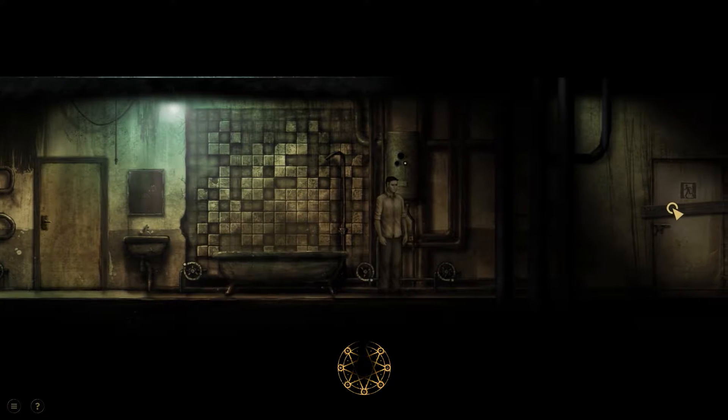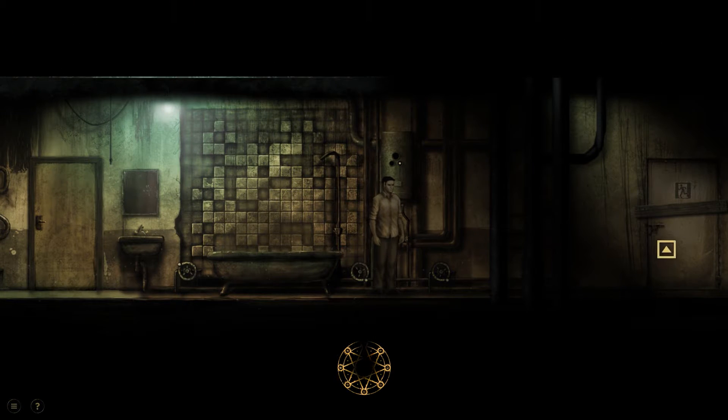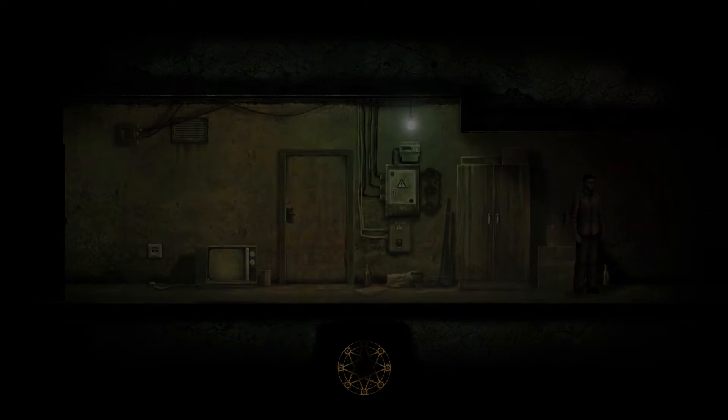We've still got this door in here. We need to remove the plank in some way — I don't think the items I've got are really going to do that right now. And then I'll be able to go through that sort of emergency exit or wherever it is. We'll have to come back at some point. Let's go into that sort of living area that we were just in.